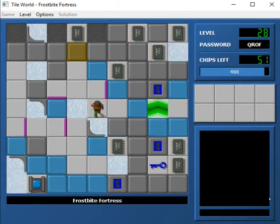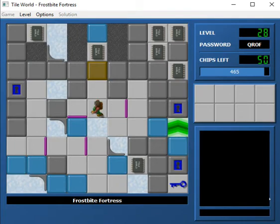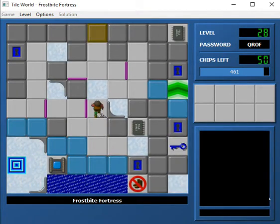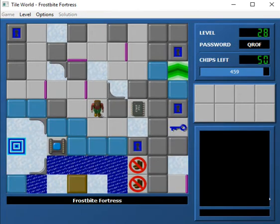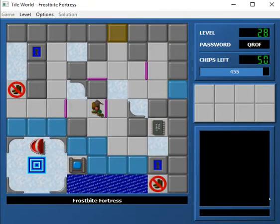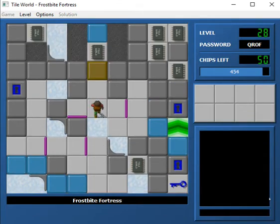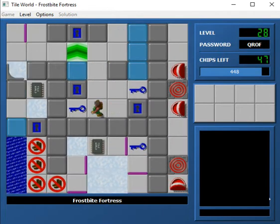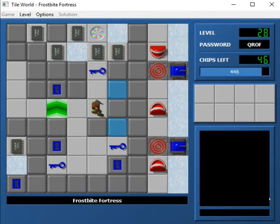That's fake - so is that. So we need more skates, which I can't get to without a blue key. Here we go. So there are blue keys, which I can't deal with right now.